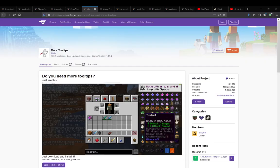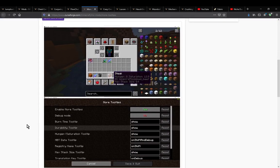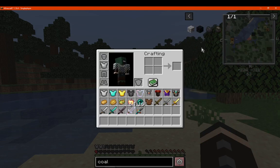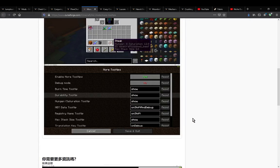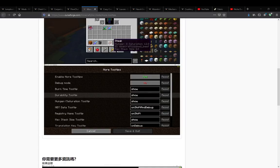Other than that I think that is it — you get durability information, enchantability, repair cost, hunger and saturation, and burn time, which I also forgot. That's for things like coal and wood and certain other fuels. For modded coals I assume they probably work too. We've got lava to test that — 20,000 ticks. I'm not sure if durability works on power tools since I don't have any installed, but probably.